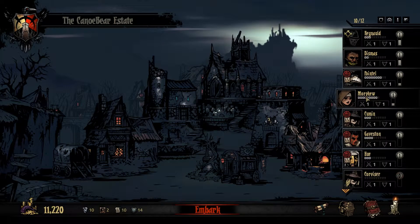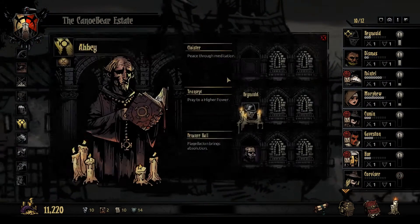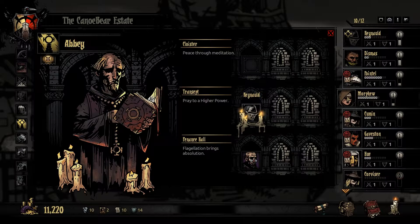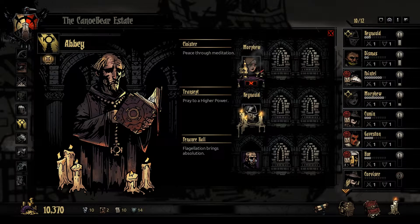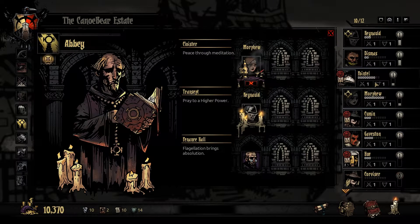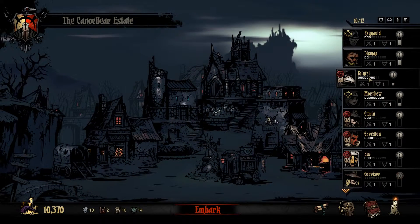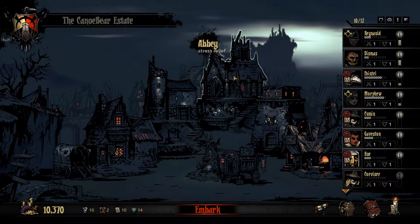This person needs... let's see - only meditates for stress relief, so I need to get this upgraded. Let's get this person here into treatment. Confirm treatment. How's this guy doing? He still needs some more work. Is he done? Looks like he's done but he needs more stress relief. Can I put him in here? No.